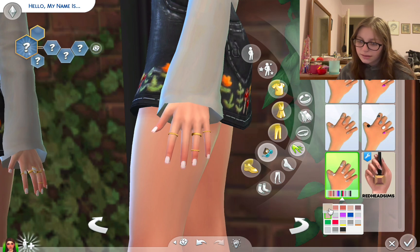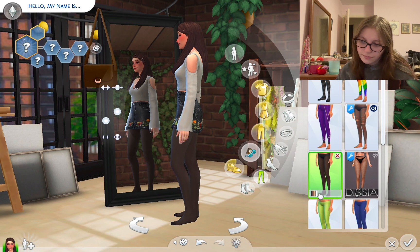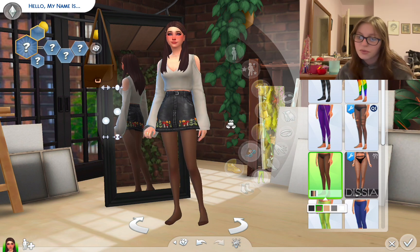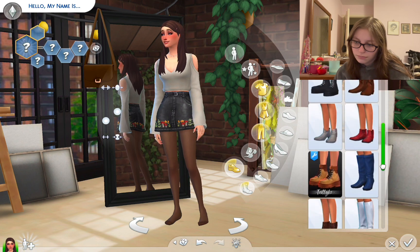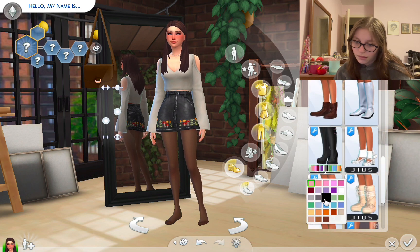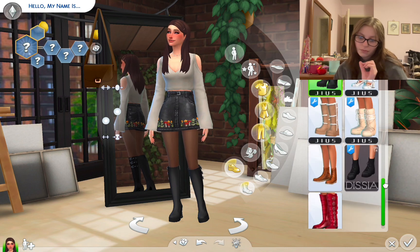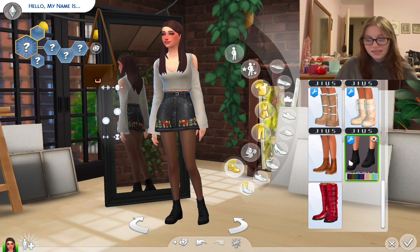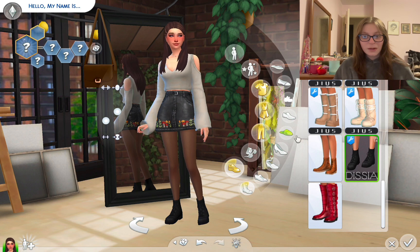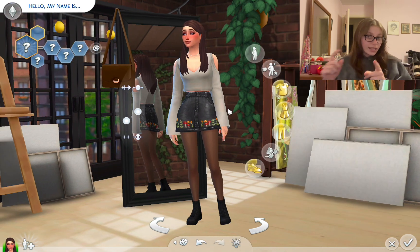I think that's fine now. We could give her tights too. And then I'm thinking some sort of boot. I love that — I love that a lot more than I thought I would! Okay, well this is our Sim, our lovely lovely Sim. We have to name her and give her a personality.